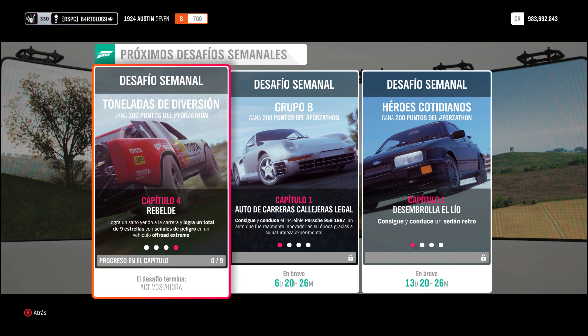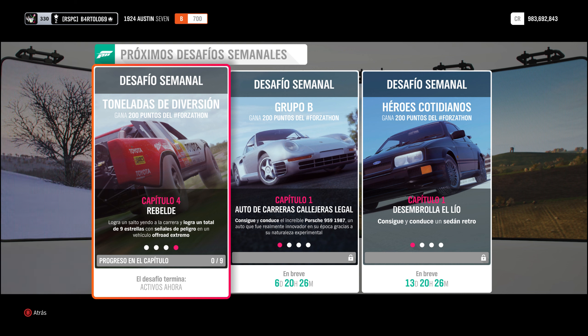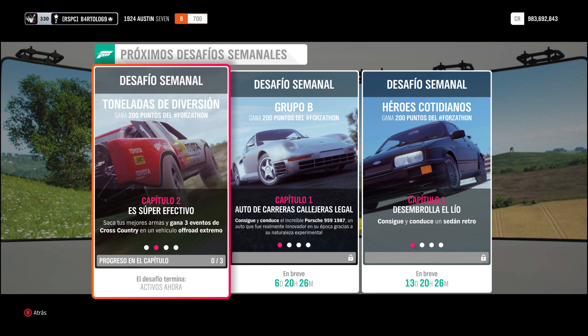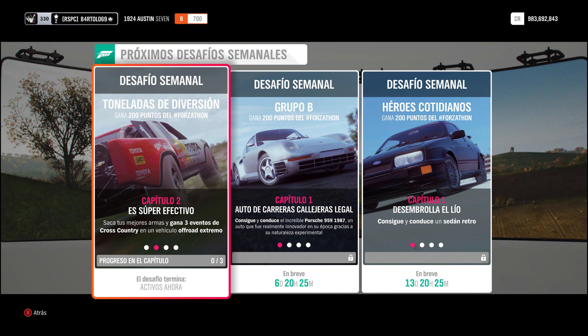El cuarto se llama Rebelde y hay que ganar 9 estrellas en señal de peligro. Ya sabéis que el máximo son 3 por intento, pero se pueden hacer en varias veces — se van sumando hasta nueve y cuando llega a nueve se acaba el capítulo. En el enlace de la descripción del vídeo estará el código de un evento de cross country que es corto, se tarda poquito, y puede hacerlo con cualquier coche de todo terreno extremo.